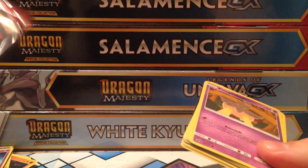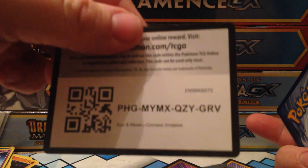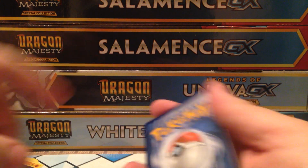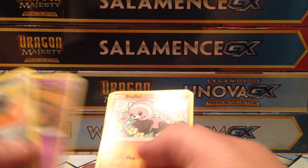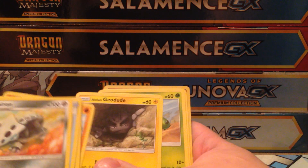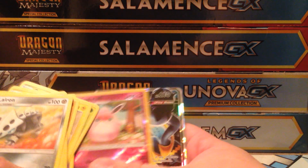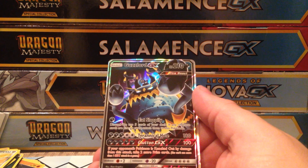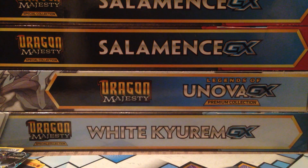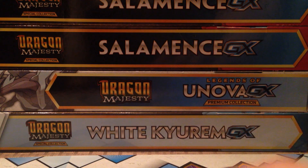Finally we have Crimson Invasion, which I don't know what's really good in this set, so I don't know what to look for. Darkness Energy, Lairon, Fighting Memory, Devoured Field, Pumpkaboo, Stufful, Alolan Geodude, Cacnea, Misdreavus, Wigglytuff — oh, I see someone nice. I got the Guzzlord GX! Holy shit! Not bad, not bad at all. I'm going to put these to the side so I can keep them nice.